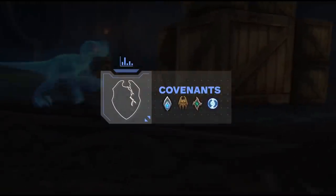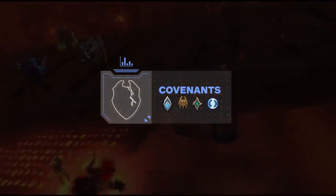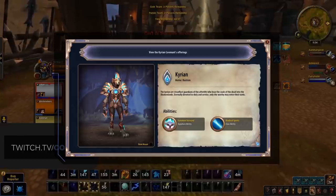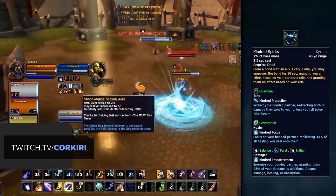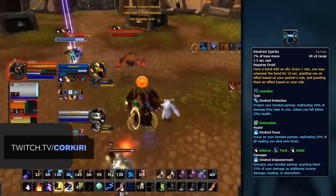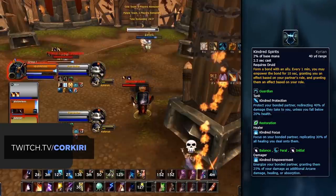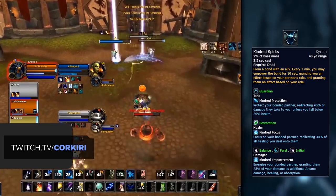Now it's time to move on to the new additions in Shadowlands: Covenants, Soulbinds, Conduits, and Legendary items. Let's begin with Covenant choice. While some classes have a few decent options, for Balanced Druids it's very clear cut, and Kyrian is head and shoulders above the rest. The main reason is the Kindred Spirits class ability, which gives Balanced Druids a static 15% damage increase usable every 1 minute. This is so powerful because it lines up with the Balanced Druid's main CC, with Solar Beam and Bash both being on a 1-minute cooldown as well. Kyrian also offers some great Soulbind options to go alongside all of that.